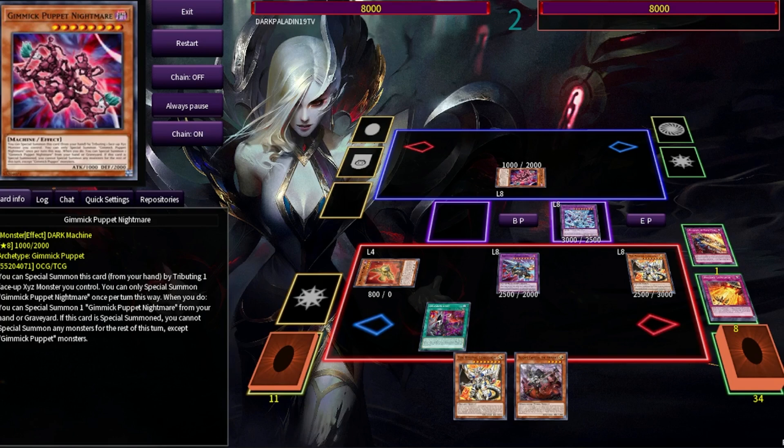Regarding this lock, I'm not a fan of maining retribution because I find it a little bricky going second, but it's a great side deck option. First, you have the lock, and secondly, your opponent can't play stuff like Evenly Matched or Lightning Storm on you because you give them a monster. This is the tutorial about the new gimmick puppet lock - as many of you have asked me these past days, I hope it helps and see you next time.